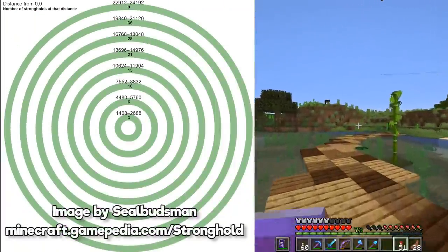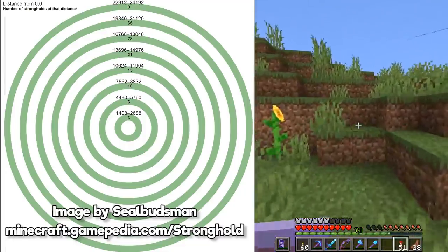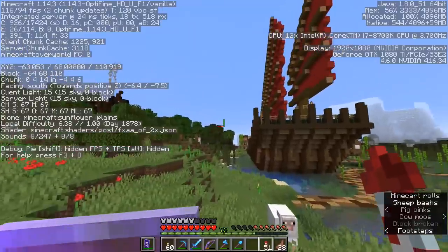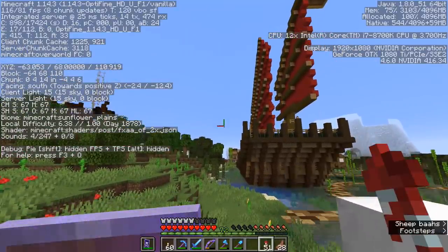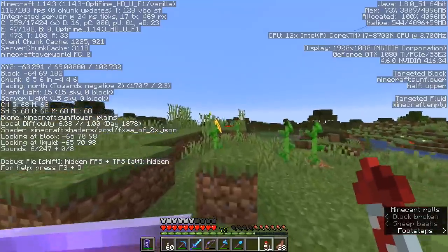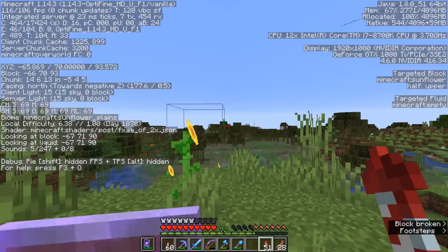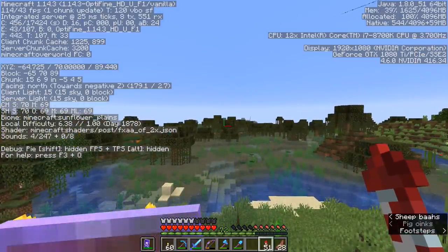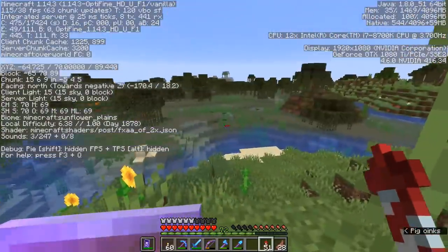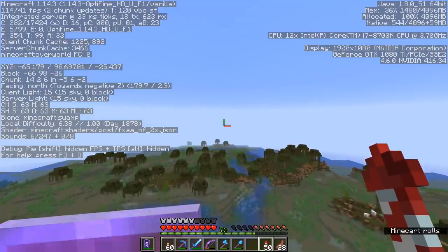As you can see from this diagram, the bold numbers represent how many strongholds you will find in each ring, and the larger regular numbers show you the coordinates at which strongholds start to generate. The stronghold I've already found is at basically 1660 in the positive Z direction. What I want to do is head out roughly 1500 blocks in the negative Z direction — so north — and see if we can find another stronghold. We want to stay between roughly 1400 and 2600 blocks away from 0-0.